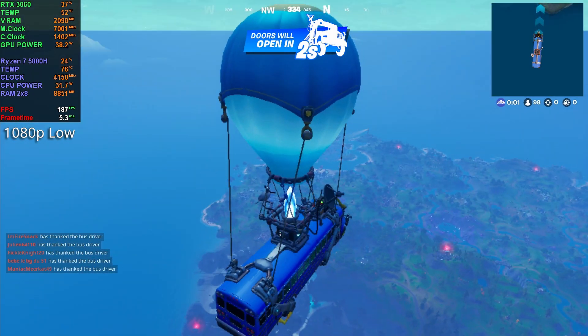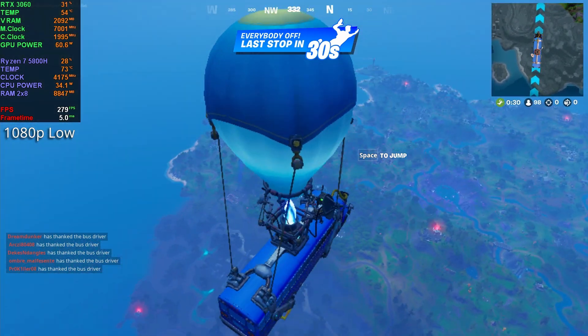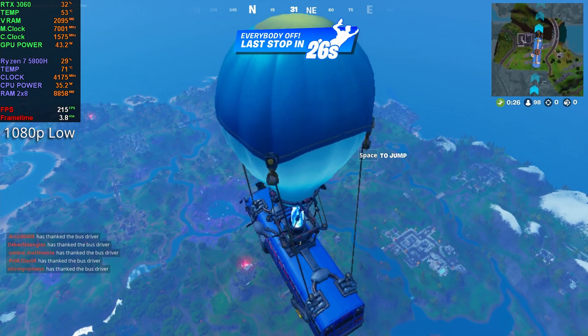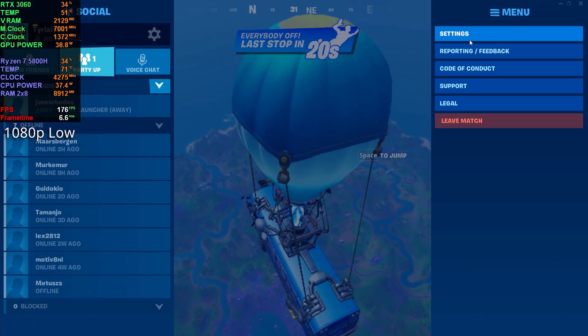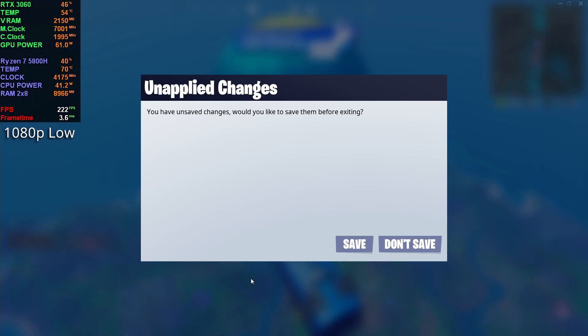This is the last setting we're playing — low. It looks low. I don't see why anyone would play like this — you have terrible draw distance. I'm using the presets by the way for low, high, and medium. This is how I switch, so everything changes at once.